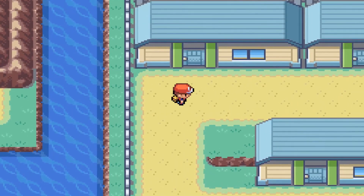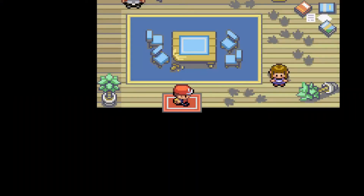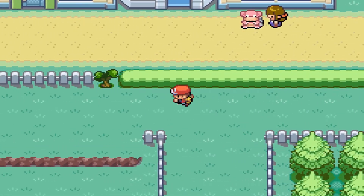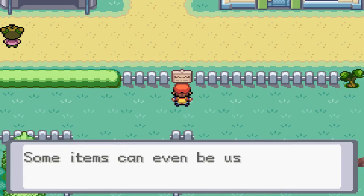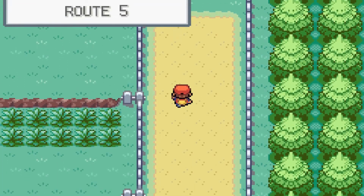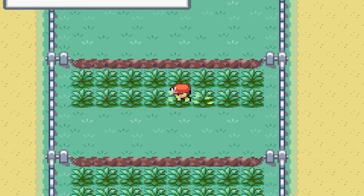We're done in Cerulean City for now. The only way forward is through the underground path since we don't have Cut yet to clear the trees. We arrive at Route 5 where there are a couple of new Pokemon — I know one of them is Meowth.